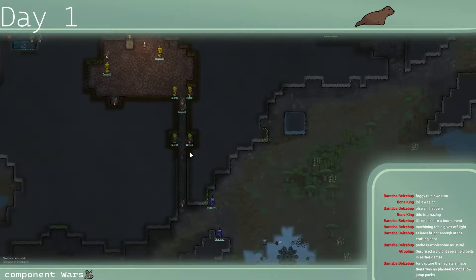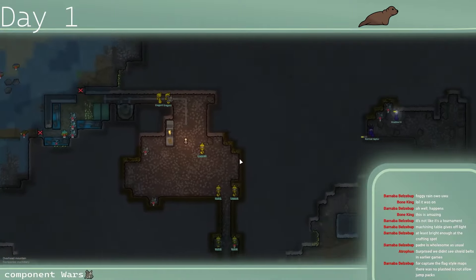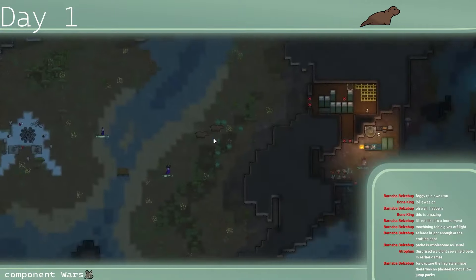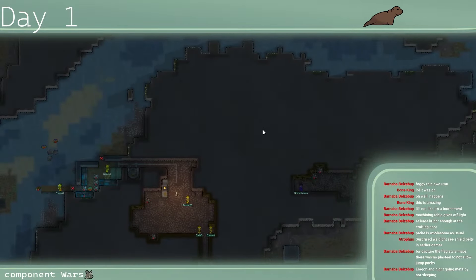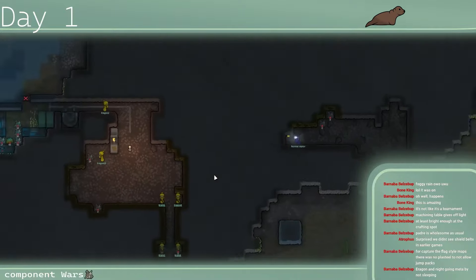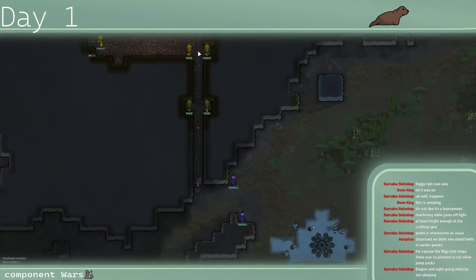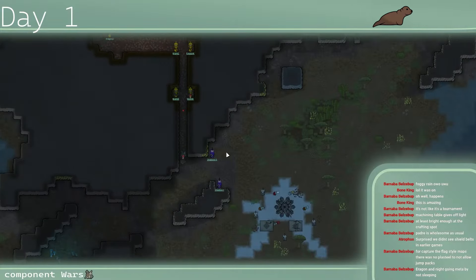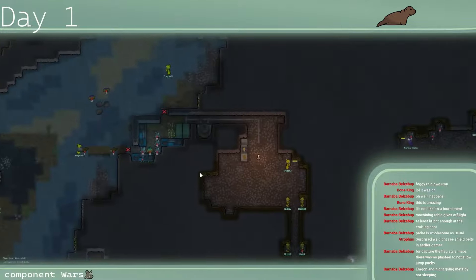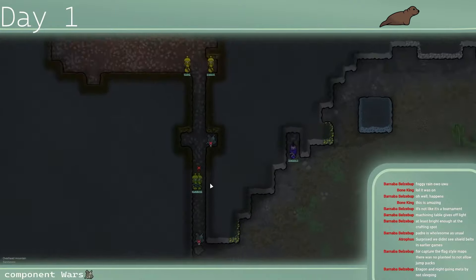I'd be a little bit worried if I were Purple honestly — Yellow is taking such a distinct component lead. But Purple says they don't care, they'll get it back. There are a lot of components in this mini mountain so they could easily catch back up and ignore the fight. That corridor is a death trap — anyone that walks through is done. Purple has two pawns holding down four pawns effectively, significantly slowing down Ergon and Knight just by the threat of their presence.